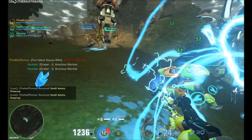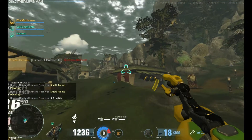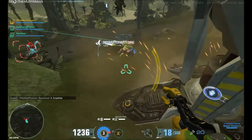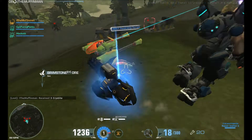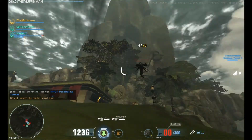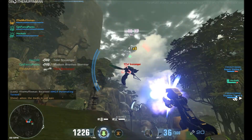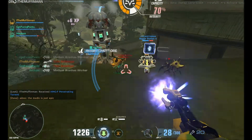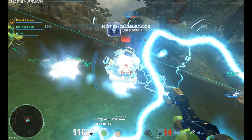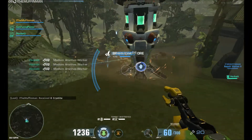The first deployable you get is the engineer turret, and that's basically what it says on the tin — it's an automated engineer turret which shoots stuff. It's got a 60-second cooldown on deploying it, and you can only deploy one at a time, so you can only ever have one up. That stops you from just spamming turrets, because that would be highly overpowered.